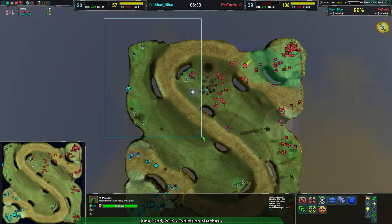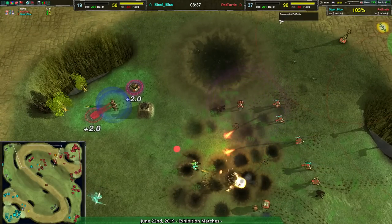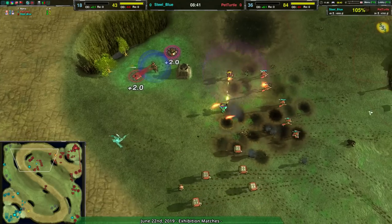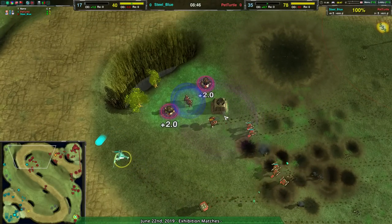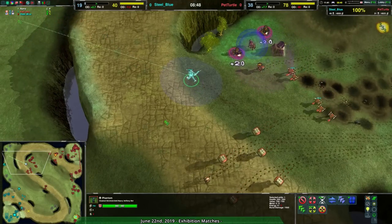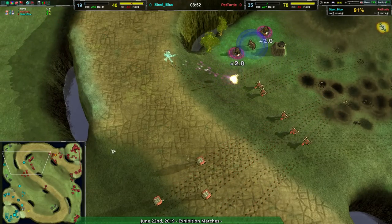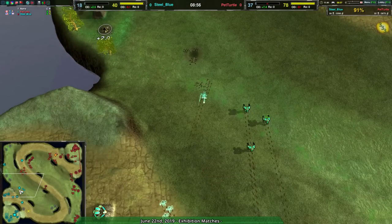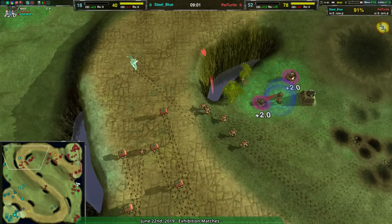Steel Blue still lost a ton of metal. Pet Turtle is still taking most of the map and still has a two-to-one advantage on economy. Chat points out that the team-killing happens because the shot is so small and the hitbox is kind of weird, so it ends up shooting despite the fact that it could kill someone who walks into it during the projectile's flight time — which is exactly what happens all the time.